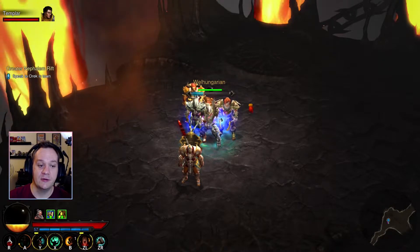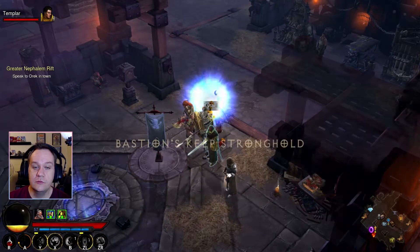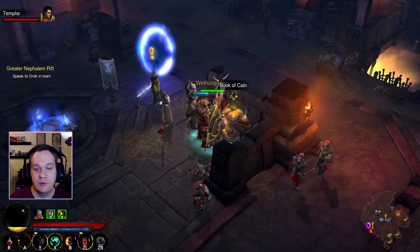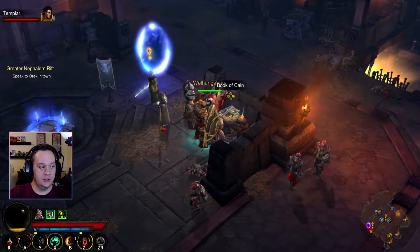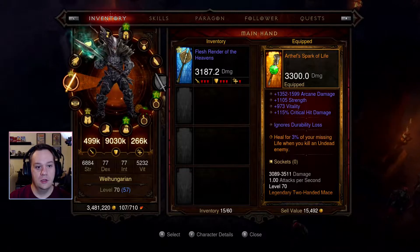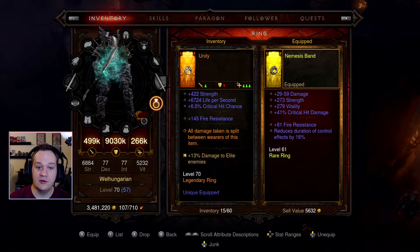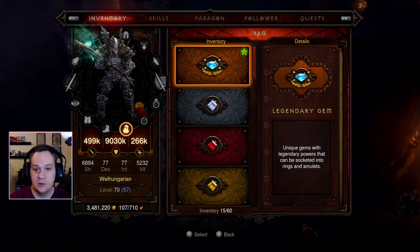Let's go to town and check out our goodies. The ring that we want is the Convention of Elements — did we get it? We did not. We got a Unity. Unity is good: if you put a Unity on your follower and yourself, you actually split the damage, which is nice.